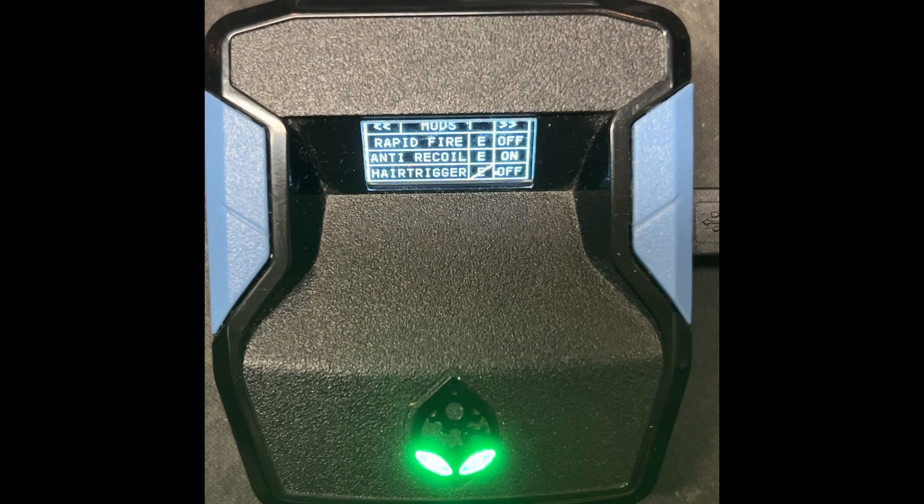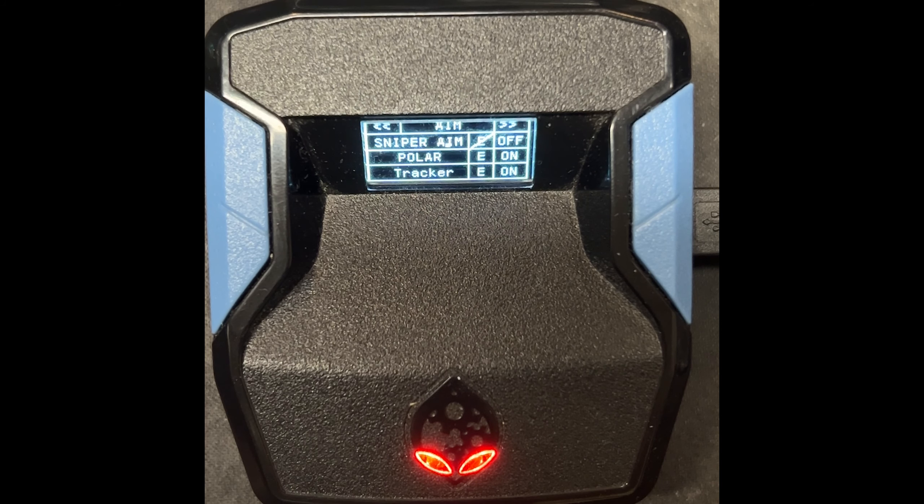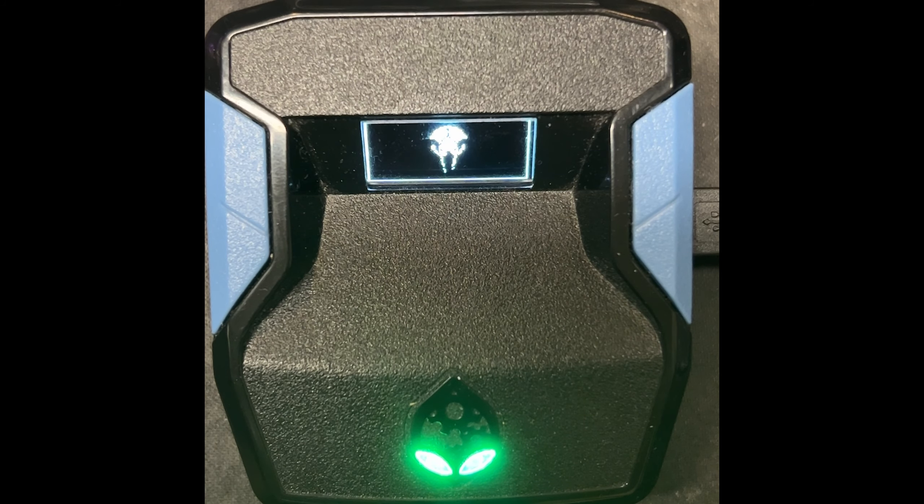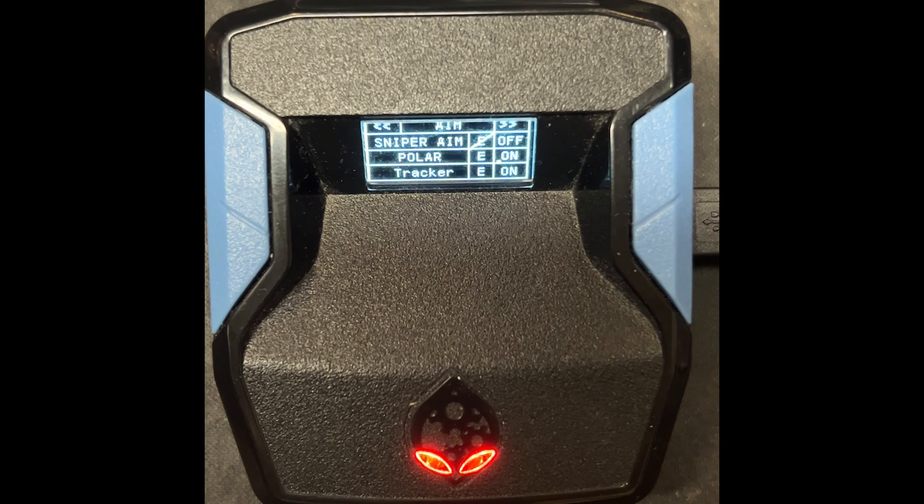That's pretty much all the stuff I use. You can see there are other mods like Hair Trigger — you can enable that, it's definitely a good mod. If you're sniping, you can use Hold Breath, and you can enable Sniper Aim when sniping, but I keep it off otherwise. Press Circle and the values will save. Note: some people mentioned values might reset when you change scripts — write down your values on a piece of paper just in case. Press L3 and R3 to verify your values are saved. That's all for the setup — it's super simple, and I'll see you in the next video.